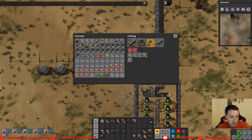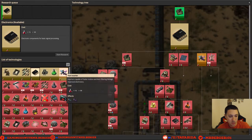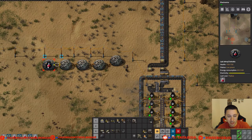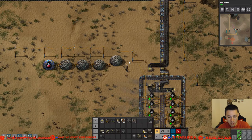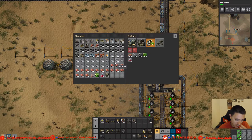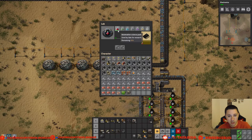Basically, you can have a chain of labs with inserters in between each one, and it'll pull from one lab down the line to the next, slowly filling them all up. Let's make a few science packs and I'll show you what I'm talking about. We're still waiting to research electronics so we can get fast inserters pretty soon, but for now we'll make do with regular inserters. There's our first science pack — put it in, and you can see it's automatically being sent to the ends. The lab at the very left got it first.